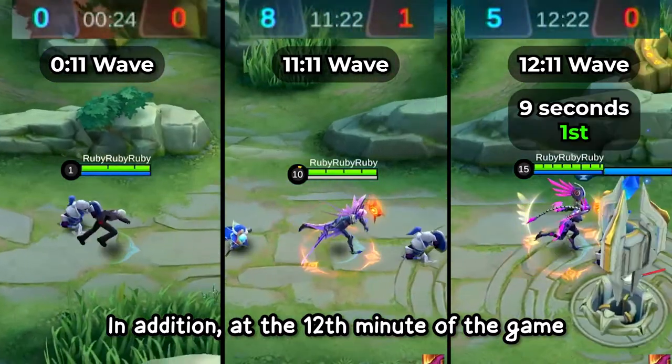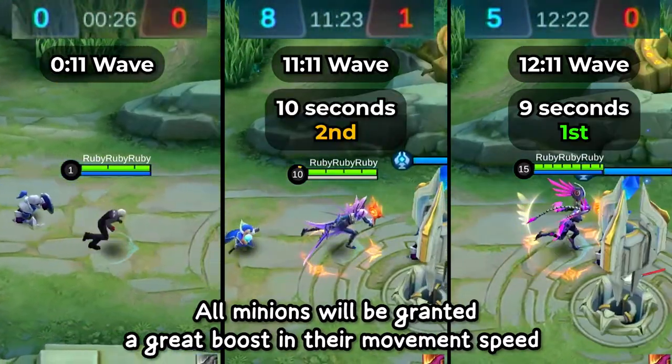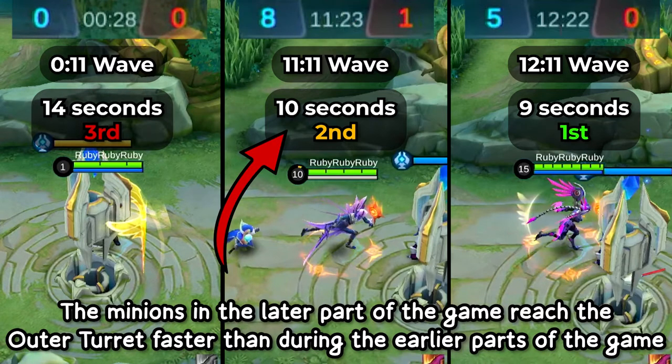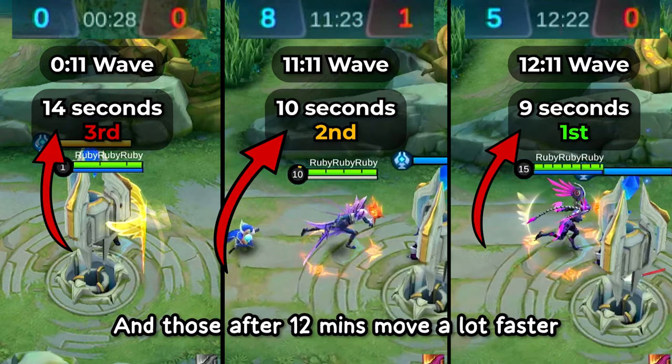In addition, at the 12th minute of the game, all minions will be granted a great boost in their movement speed. As we can see from the example, minions in the later part of the game reach the outer turret faster than during the earlier parts of the game, and those after 12 minutes move a lot faster.